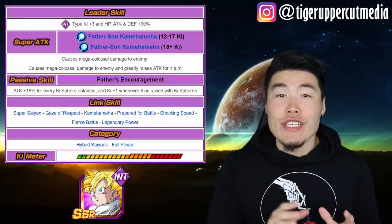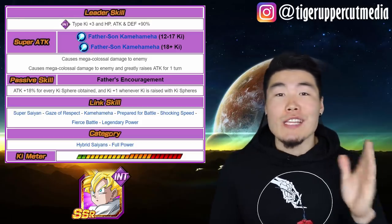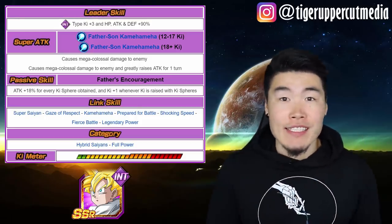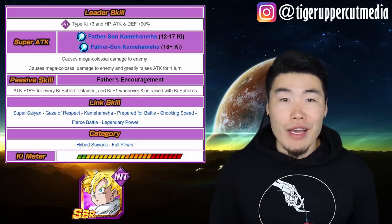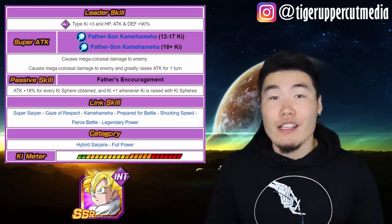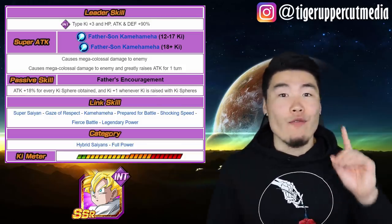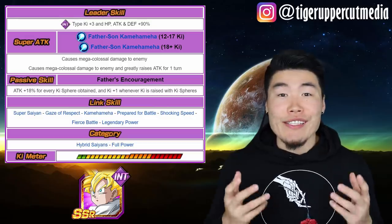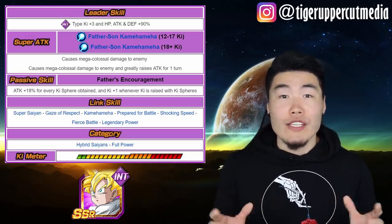LR Gohan is the OG INT-type lead, which means he gives all INT-types ki +3, HP, attack, and defense +90%. Both his 12 ki and 18 ki super attacks are Father-Son Kamehameha. They both cause mega colossal damage, and the 18 ki super also raises his attack by 50% for one turn. As far as I know, he is the only LR that has a mega colossal damage multiplier on both of his super attacks.